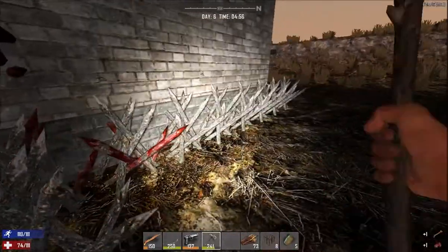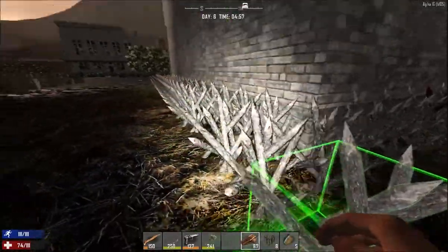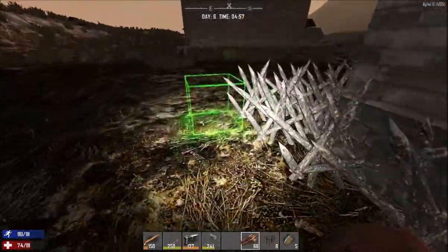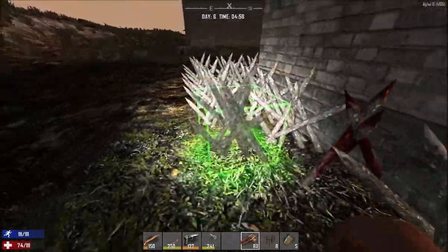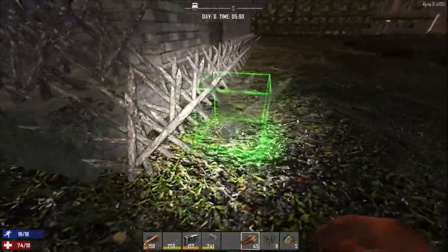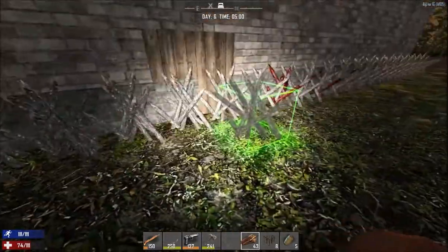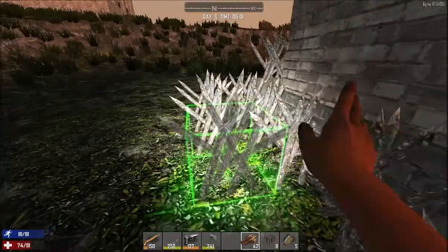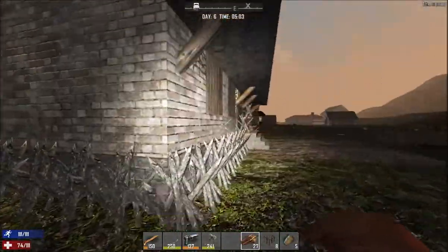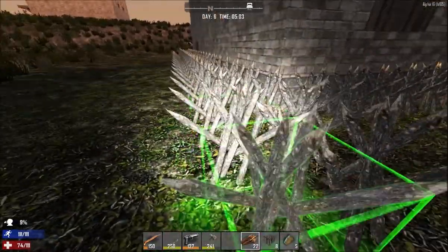I apologize for the background noise as I'm recording this at night and my family's a little bit active tonight. I actually messed up somewhere and placed a spike on top of a spike - costly mistake. I remember someone telling me that the spikes are so cheap now, only 20 rotting wood to make one. At first I thought that was amazing but if you take into consideration how little wood you get from chopping down a tree, 20 wood is actually quite a lot.